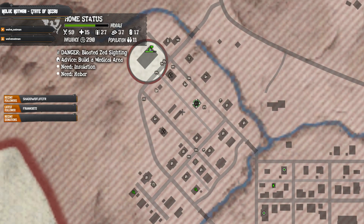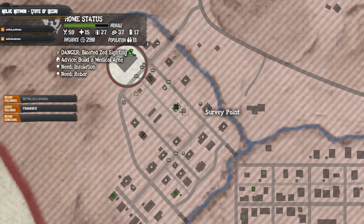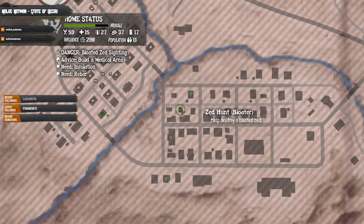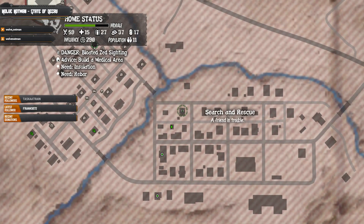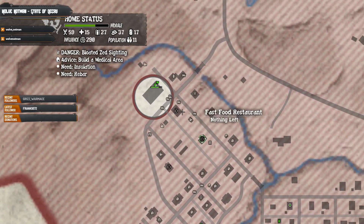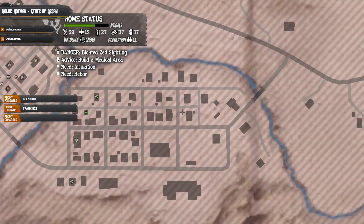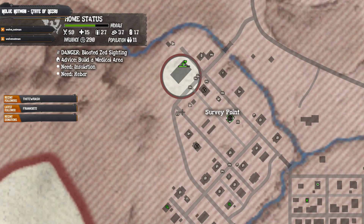We went to the gun shop but forgot to go up to the survey point — we'll do that next time. There's a bloater we'll have to destroy. Search and rescue — friend in trouble. We need a rebar. Looks like we've got a fair bit to do in this fair town. Alright guys, I think that's it for this one. Thanks for watching — peace out, enjoy.